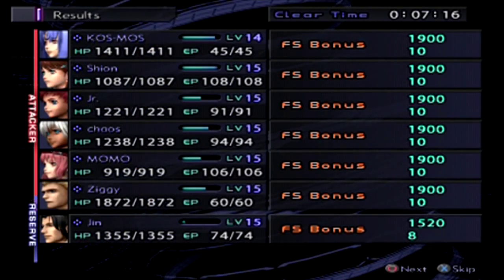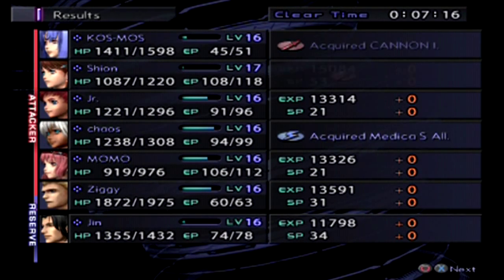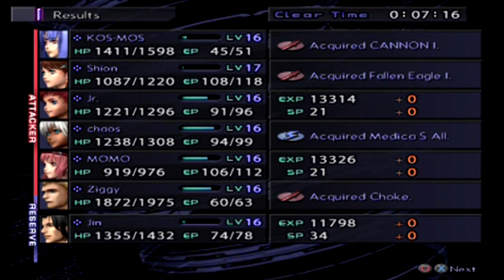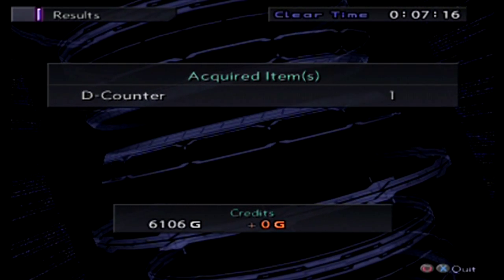You think you've won? Your attacks have no effect on me. Kind of — but I won, and that's all that matters. Bonus levels up across the board: Medica S, All Cannon One, Fallen Eagle One, and Choke. That's Cosmos, Xion, and Ziggy. I'll try to remember that. And I get a D-Counter — that could be useful.